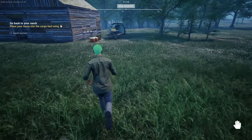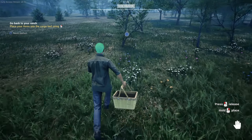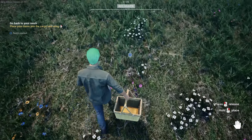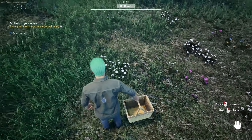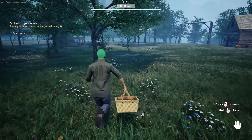It says 'place your items in the cargo bed.' I wonder if that means the back of the UTV and they want me to drive over the ranch symbol. Let's try that. Not really sure what I'm supposed to be doing here. I know how to place items in the cargo bed but I'm not sure what that tutorial step is about. I may have done a step out of order and that's why it's all mixed up.